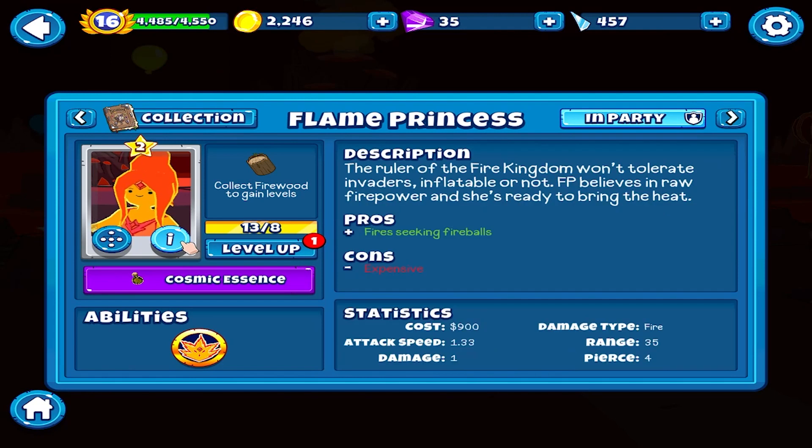The rulers of the Fire Kingdom won't tolerate invaders - inflatable or not. FP believes in raw firepower and she's ready to bring the heat. Seeking fireballs. She is 900 damage type fire.